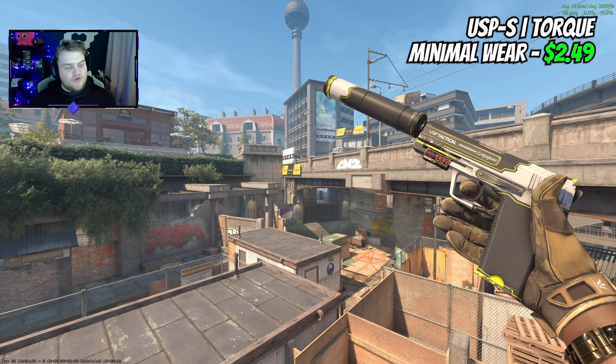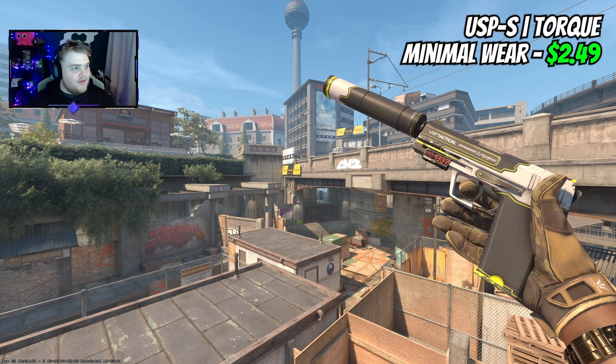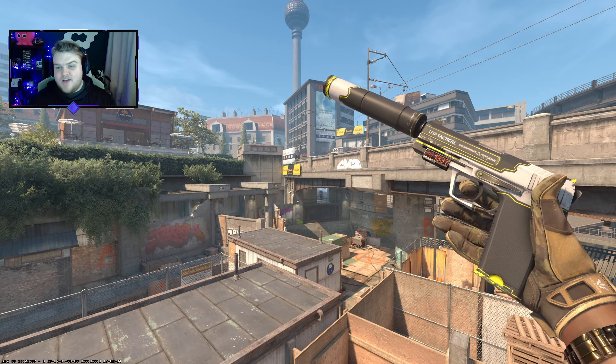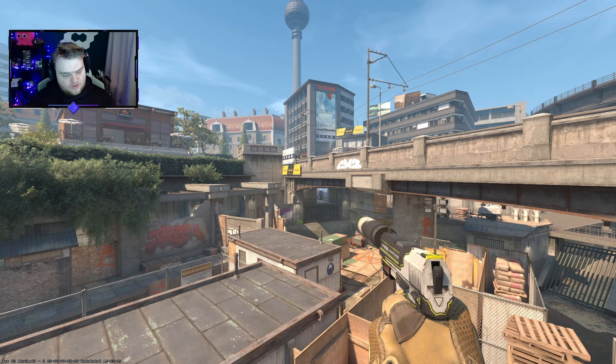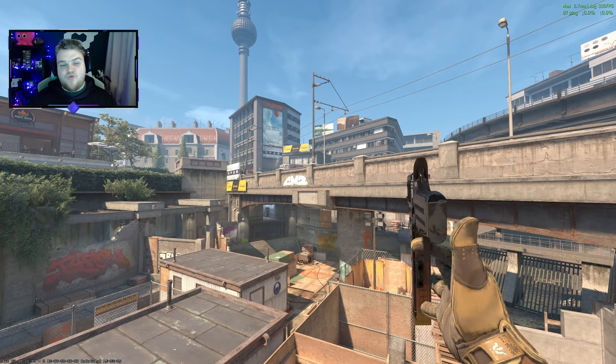I'm going to spend about $2.50 on the USP — going for a Torque in Minimal Wear. I'm trying to get Minimal Wear where possible. The StatTrak counter placement is actually super good, so it's not going to clash with anything on the skin. The Torque is just a clean, simple USP. The alternative here would have been going for something like a Ticket to Hell.